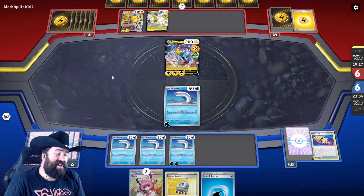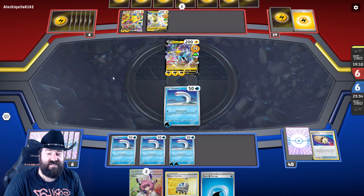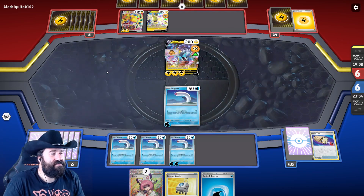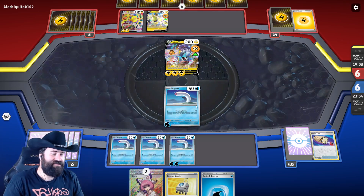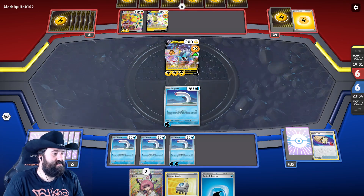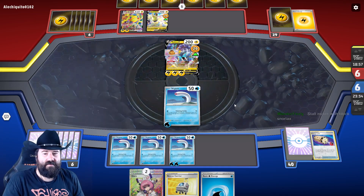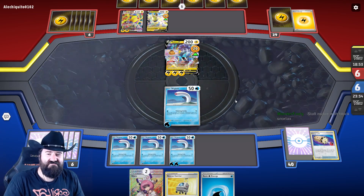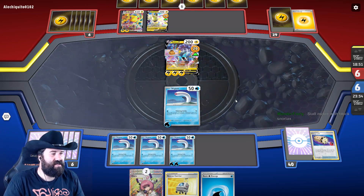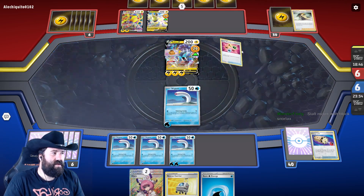If you don't have to play the energy from your hand onto your Masquerada, you could actually use Bouquet Magic much better — that's a good call. This Wigglet has been slain but we have a Klara. Blocking with Snorlax makes sense — plenty of time to use a Geeta then.